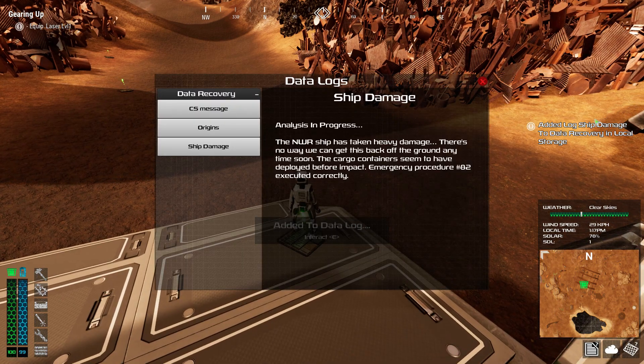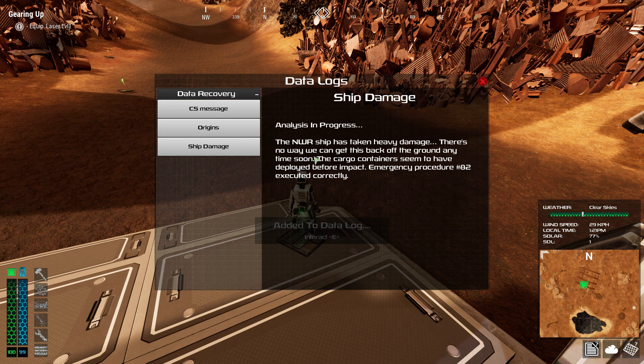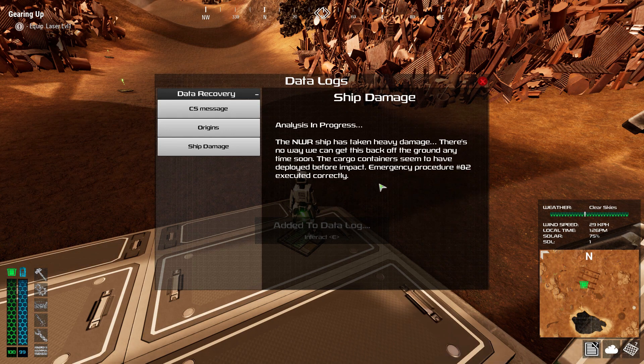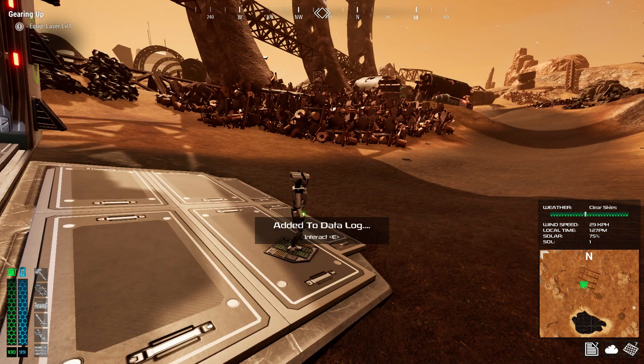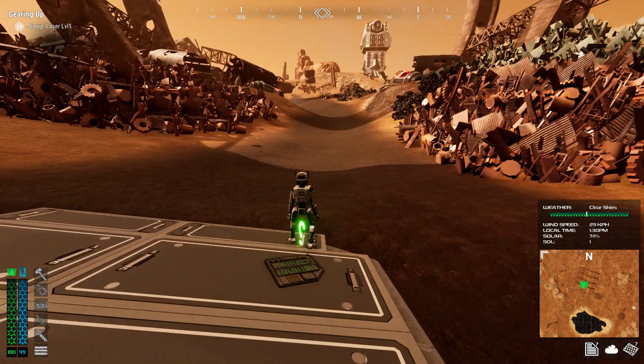Interacting with the ship: analysis in progress. The ship has taken heavy damage — there's no way we can get it back off the ground anytime soon. Cargo containers seem to have been deployed before the crash. So basically we are stuck here and we cannot repair our ship.